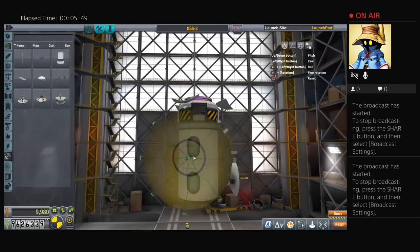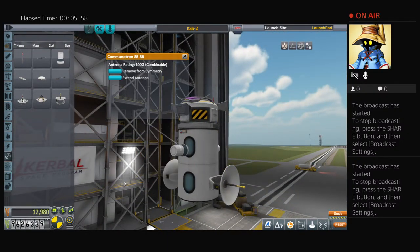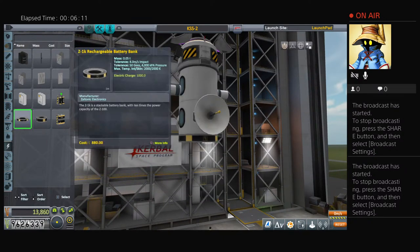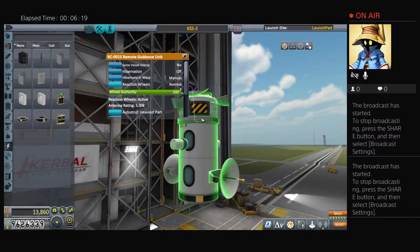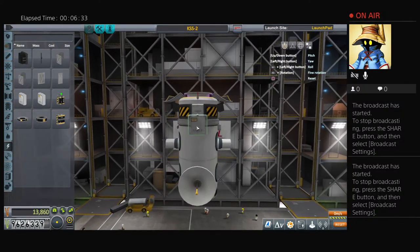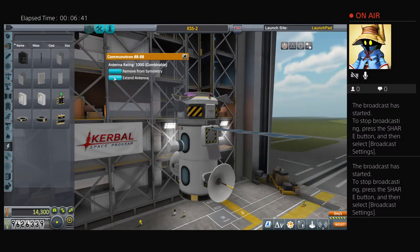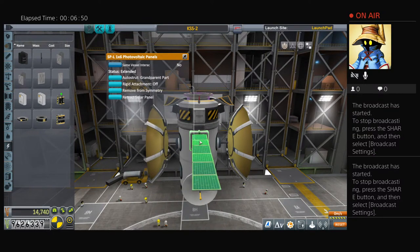The windows aren't necessarily a thing that will matter, so we'll just place those here instead and then close this. That takes care of our communication needs. Let's take care of our power needs now. It is going to be in space, so we're not going to have to worry about dipping out from power too much. We'll just place that here, giving us 1000 on our battery rating, as well as the 15 from this, putting us at 1015, which should be okay. Let's grab these 1x6 photovoltaic panels and place those up about here. Let's autostrut those and extend them to make sure they are clear of these Communitrons. We also need to make sure that's set to radial two and that it is also set to grandparent part. Let's close those and close these Communitrons back up now.